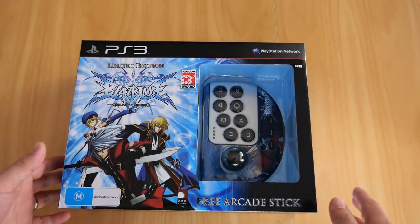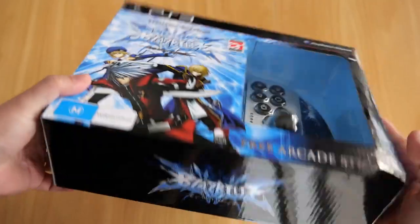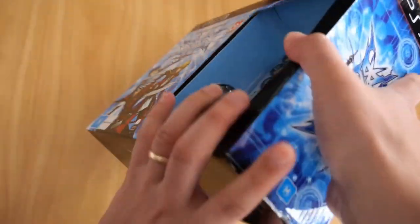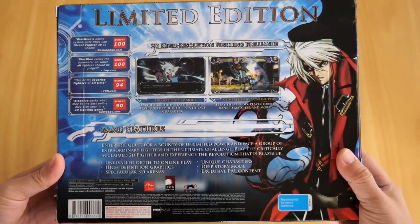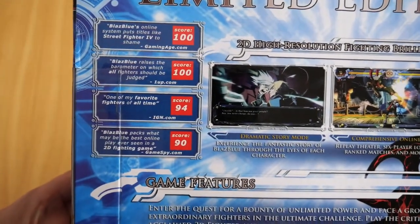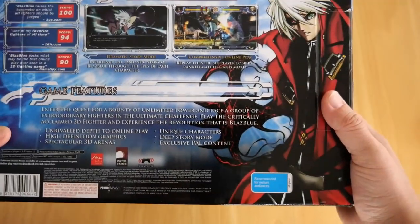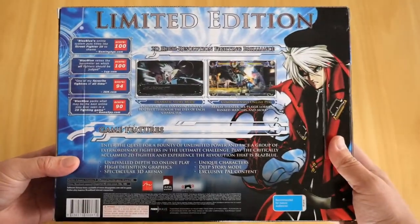Let's take a look around the box quickly. There's the front, and obviously the sides have the BlazBlue logo. The back shows you all the high scores in this game. Limited edition — you've got 100, 100, 94 and 90. Some of the game features in there, a couple of screenshots, and there's the back of it.